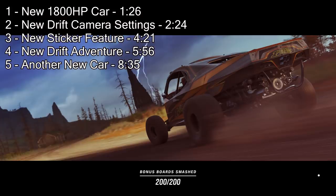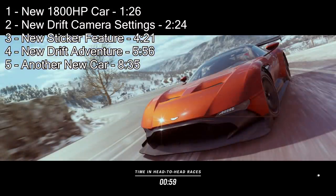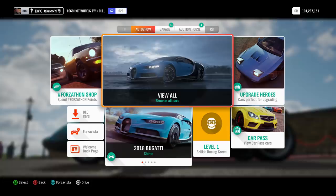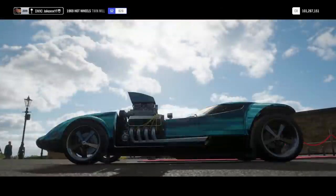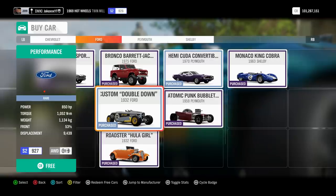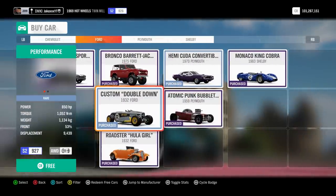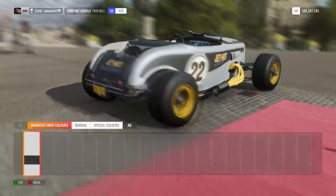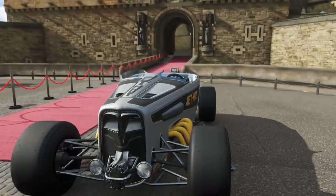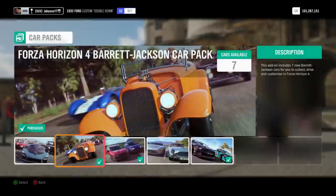We've got the car pack to look at — I've heard some of those are really good drag cars. We've got the drift camera, the drift adventure, online adventure changes. We've got a fair bit to look at. So we'll jump straight into one of the DLC cars. These have come from Forza Motorsports. I think we'll jump in the double down — look at that beast.